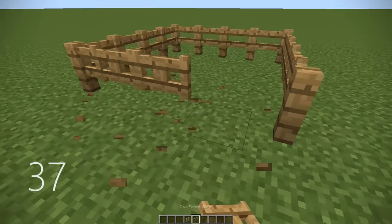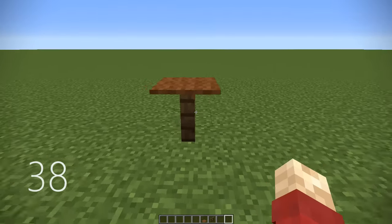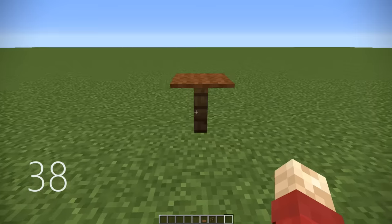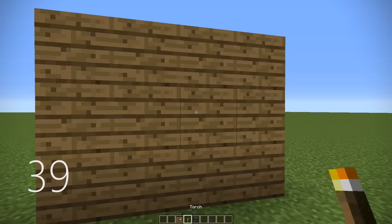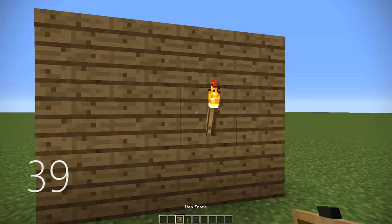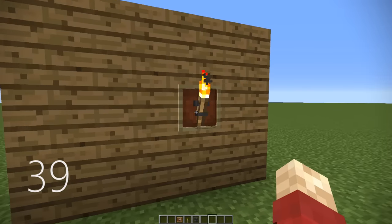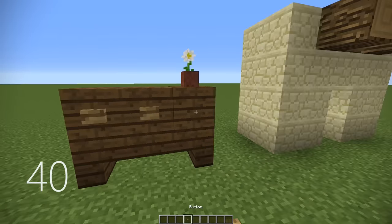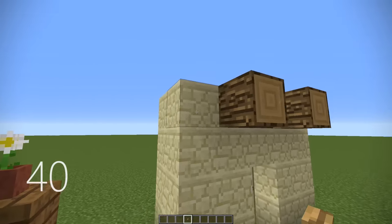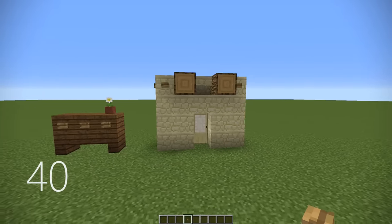Number 37, by replacing the fences with fence gates between each fence post, you can make a better fence. Number 38, a very simple one, but by putting a carpet on top of a fence, you can make a very quick small table. Number 39, you can decorate your torches on the wall by adding an item frame and then adding an additional item in it such as an anvil or a trap door. Number 40, buttons, especially wooden ones, make a very odd but great way to detail your furniture and buildings.